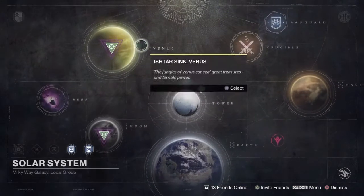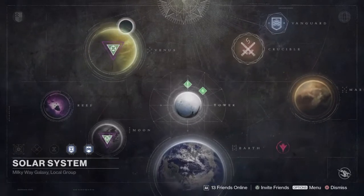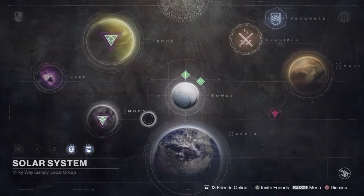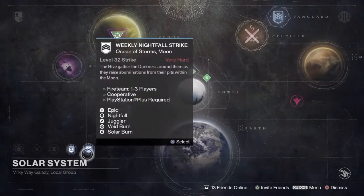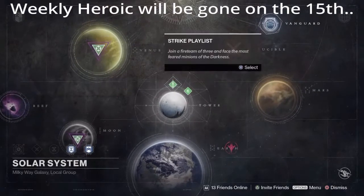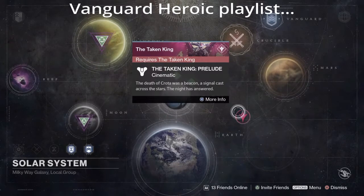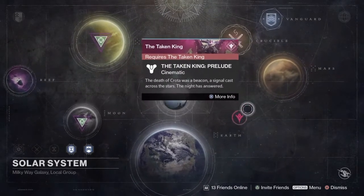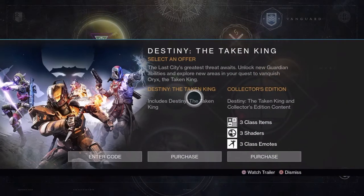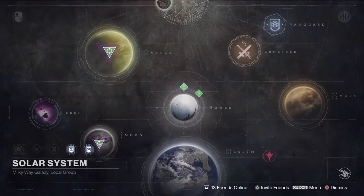So BAM! We're in orbit. The map's changed — the Reef is not up here anymore, it's over here, which bugged me out for a second, but I've already gotten used to it. You've got your lineup for weeklies and nightfalls down here, and Vanguard and Crucible have their own little blurb up here.